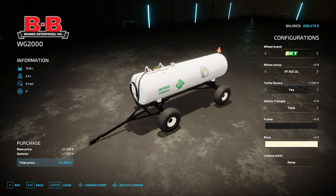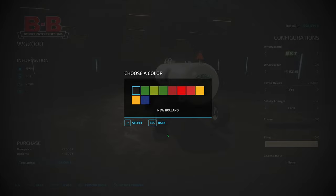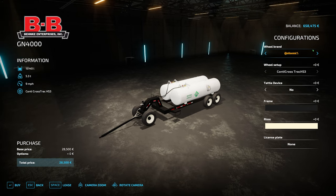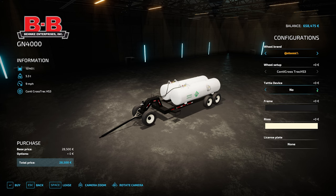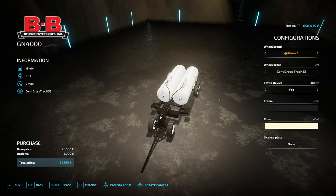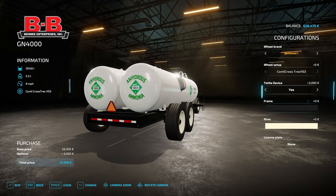Finally the GN4000, carrying 15,140 liters, with lots of wheel options: Continental cross tracks, Michelin Cargos, Mitas AC70s, and Camso tracks. It has the tattle device as well, and the same frame color options and rim colors seen throughout the pack. I really like this tank setup - very nice indeed. I can definitely see myself using this one a lot in my fields.